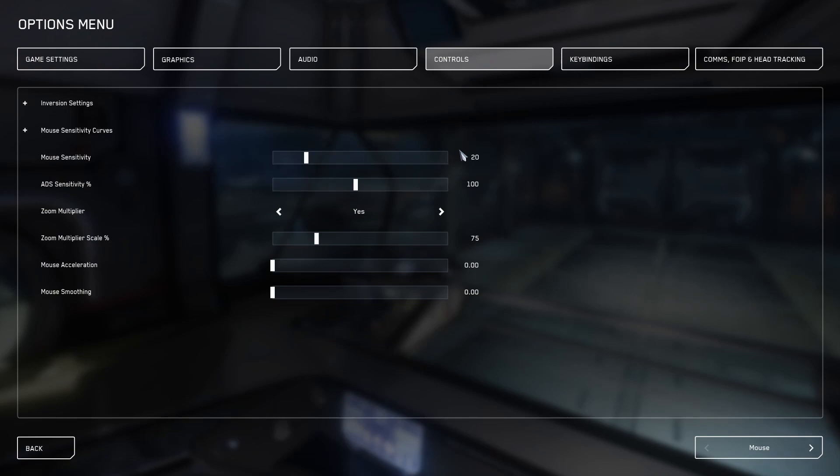You can also change your sensitivity in the settings, but I've done this and nothing works — I've put it to 100 and it feels the same, and I've put it to 0 and it feels the same. So I just leave it at 20. I don't think this setting works for your ship, but I've tried it and nothing changes. The only thing I do now is change my mouse sensitivity in my mouse software — that's how I change my sensitivity.